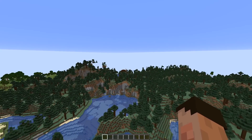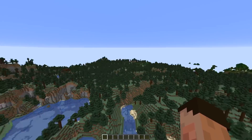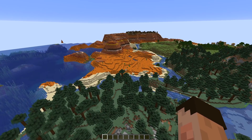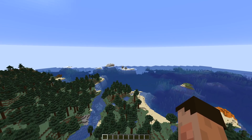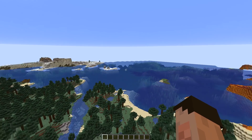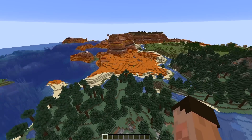Looking around, we've got instantly a pillager outpost right in front of us across this taiga biome. We've got a mesa right next to us - wow, look at that, that's literally right on top of us, that's fantastic. Out in this direction looks like we've got some kind of frozen area, a bit of a frozen savannah or something. We've got some temples going on down there, and this is a decent seed already.